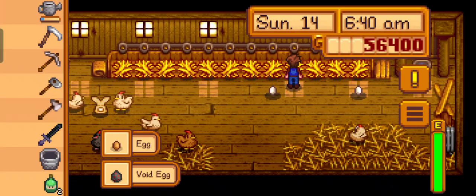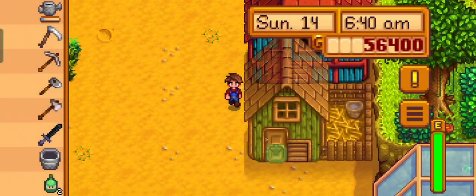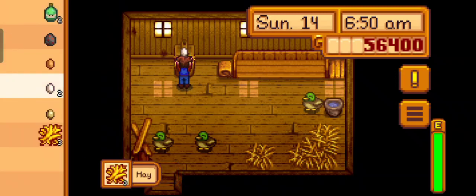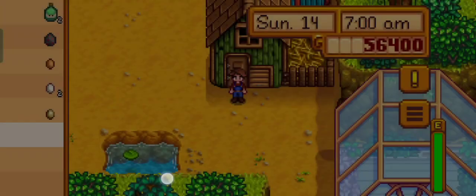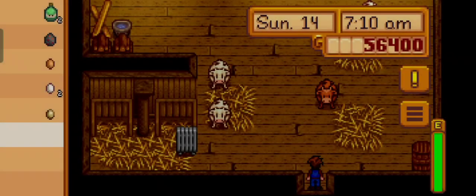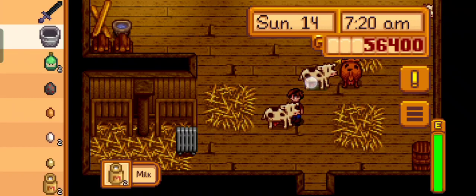Let's go sort these out. One, two, three, four. And then down here. I just want a good hair. Back to the hay — one, two, three. I'm thinking of putting another void egg in the incubator at some point, but not today.